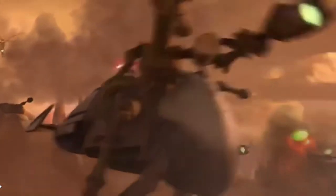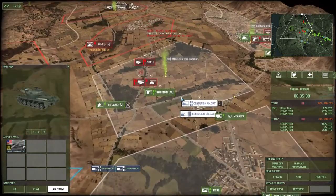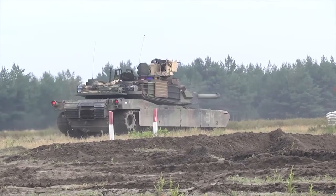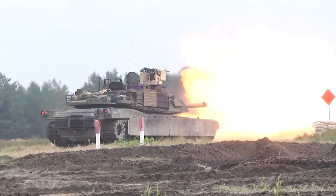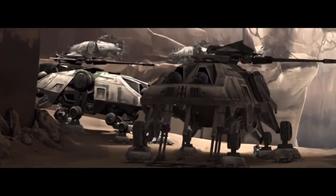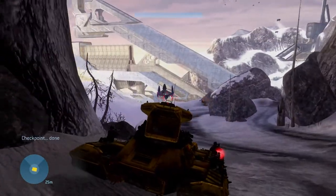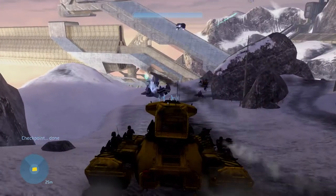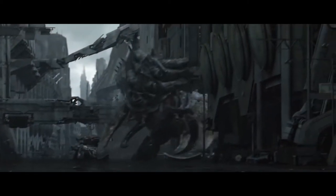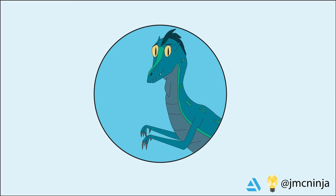Whatever technology level your sci-fi factions act at, the fire control systems on your tank will have a major impact on how it is used in combat. A tank with poor systems will have to stop every time it fires, forcing them to be very careful about how they move, and combat will heavily favor stationary tactics. On the other hand, a more advanced tank is able to easily shoot and scoot, or even fire on the move, leaving room for faster-paced engagements with a lot more maneuvering.